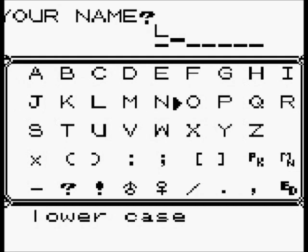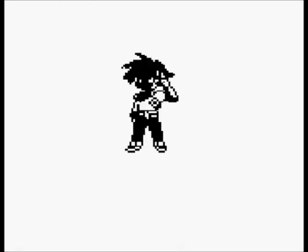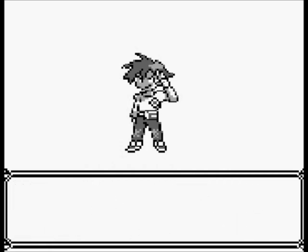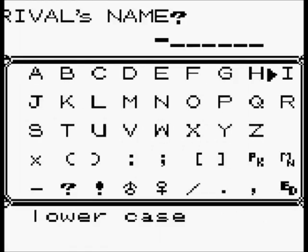So my name, as I already said, is Looker. There we go. Right, so your name is Looker. This is my grandson — he's been your rival since you were a baby. Wow, what did I do to him as a baby? Oh my god, he forgot his name. Yeah, Oak's losing it. He's getting old. My rival's name — I will name him after one of my co-hosts of this channel, Incog0. And there's no number, so we'll just say O.